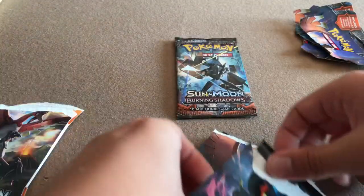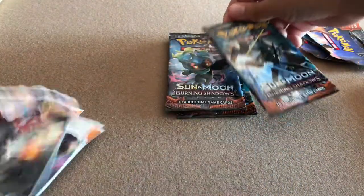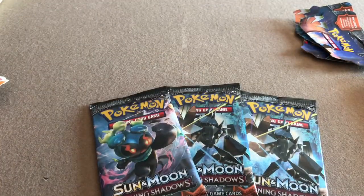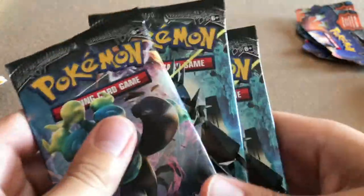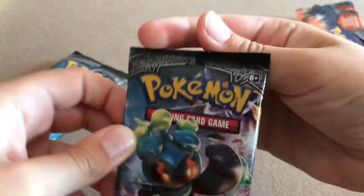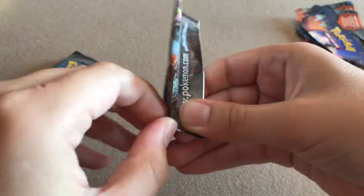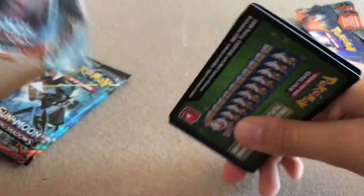So our first pack is a Necrozma, then a Marshadow, double Marshadow, and another Necrozma. I am super excited to open this. Sorry if I seem a little quiet, don't know why. Alright, Marshadow first, and then these two like this. I have terrible luck with Burning Shadows — like, the worst luck in the history of luck. Alright, it doesn't want to open it properly. I'm going to try not to give you guys the code. Oops. Anyway, we can still pull something good.